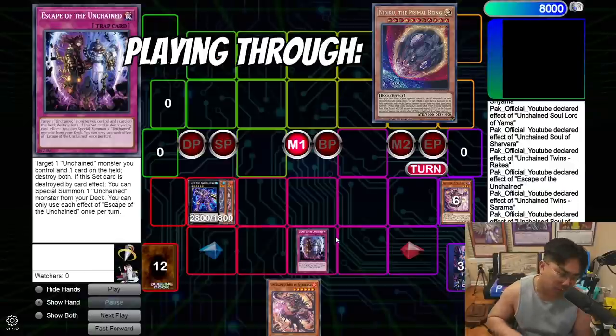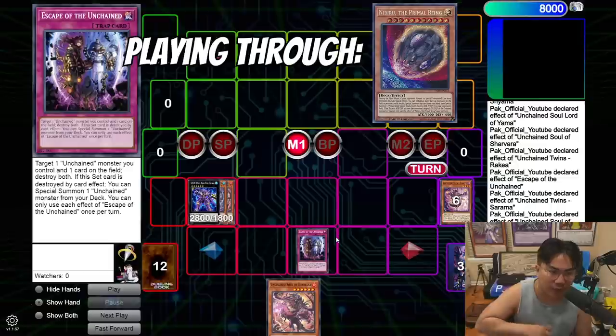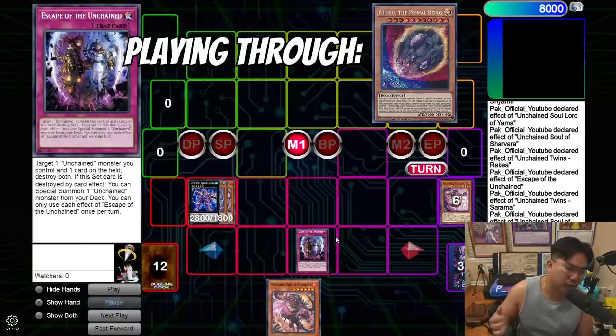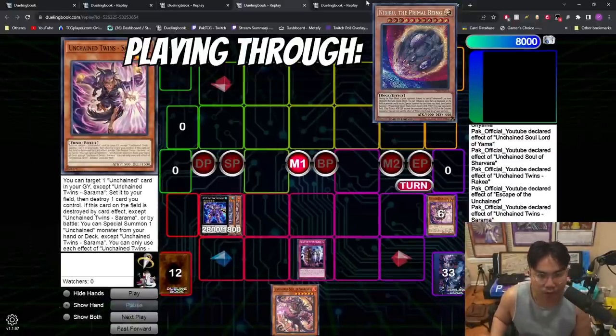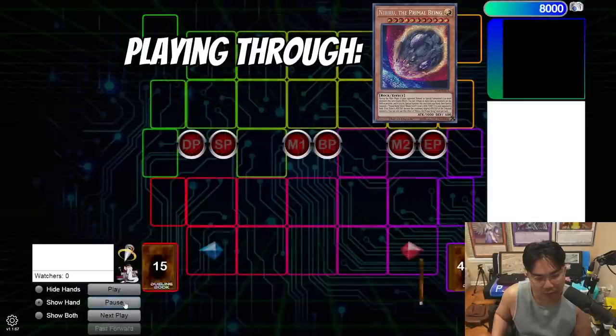This is the end board I always go for. It has a lot of pros: it plays around Marincess Might, Change of Heart, Nibiru in the mirror, and Talents. At YCS, opponents were using Change of Heart, Talents, and Thrust all in one turn and still losing because the deck plays really good defense when you set up this board. Having Shavar in hand as a quick effect gives you more room to outplay your opponent — that extra interaction is really really important.